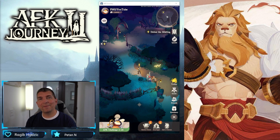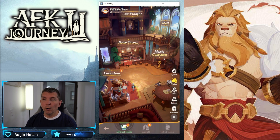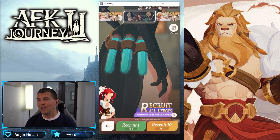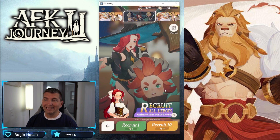Welcome back to AFK Journey 2. Today's video we're looking at the dev notes. The mystic collection has been released, which is kind of like the Field of Stars in AFK Arena. We've been making a lot more progression, and the dev notes show a lot of stuff coming to this game. I want to hop into the Noble Tavern — similar to AFK Arena, we do have quite a few diamonds, so I want to do at least one summon.